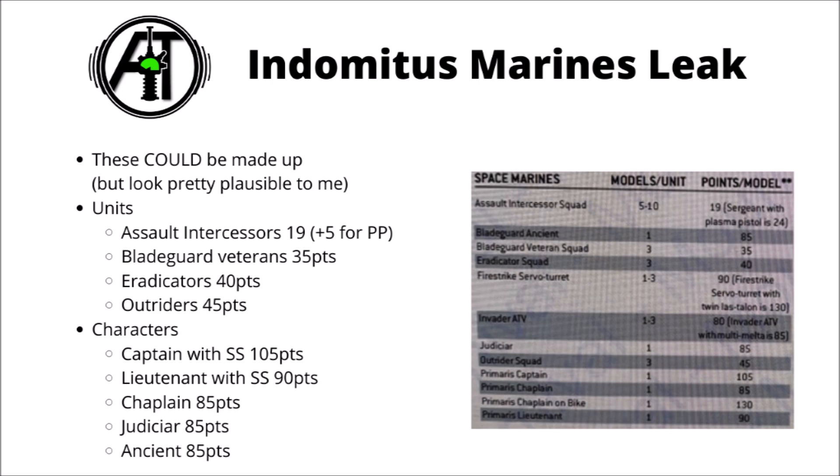Next we have the Outriders at 45 points per model. Again this feels pretty much reasonable to me. They have a profile that's at least fairly similar to the Inceptors — a little tougher, a little faster — but lacking the very useful fly keyword and deep strike, having weaker shooting, but stronger close combat. I think 45 points does put them in the area where they'd be decently used, and we might genuinely see some Space Marine Biker-type armies come back to the table if you can take them in larger units. I think 45 points would have been roundabout where I would have guessed Games Workshop would put them myself.